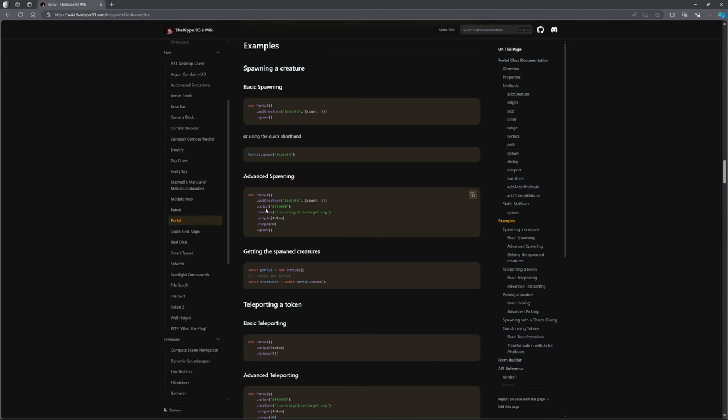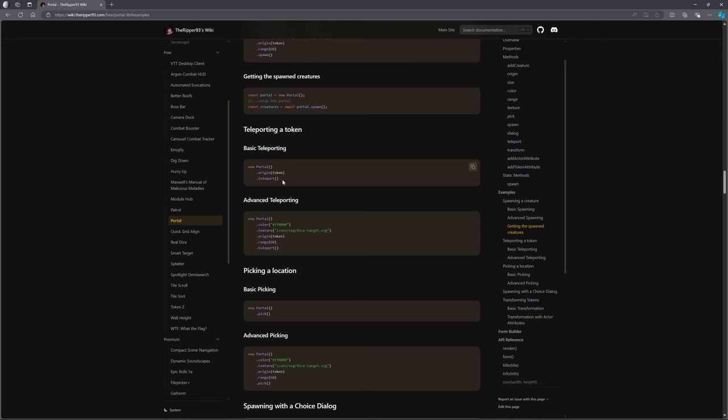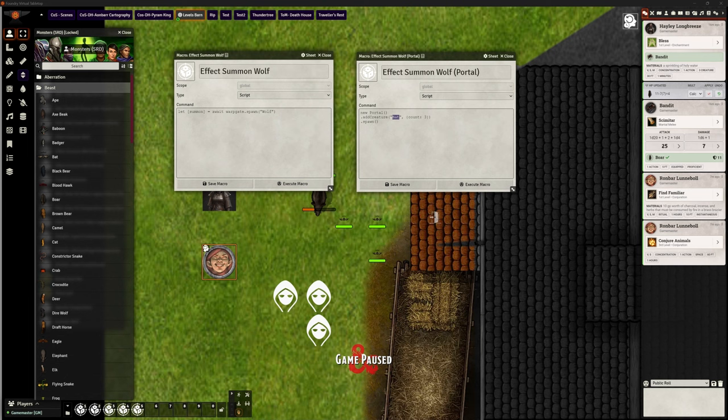Should we try the teleport example? Let's try it. I paste that code in, I've already got a token selected, execute macro — and let's stick him right in amongst the bats. Teleported. It's that easy. Obviously spells like Misty Step are exactly what they do, so if you need to replicate that kind of effect, you can. Three-line script and it will do it for you. Back to Ripper's wiki — there's bit more advanced teleporting, to do with range and all sorts of other stuff. Advanced spawning with a dialogue choice, and you can try these out.